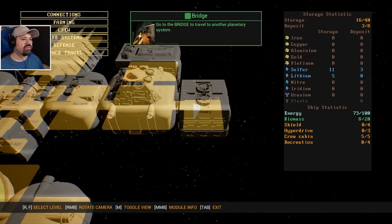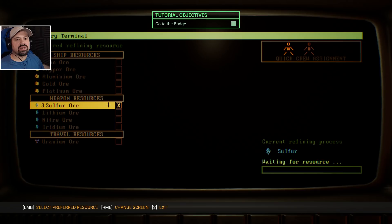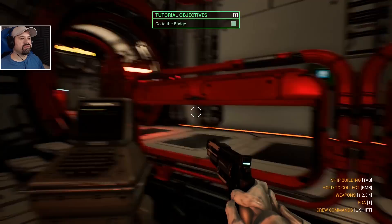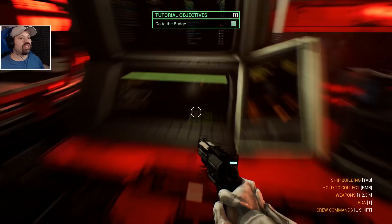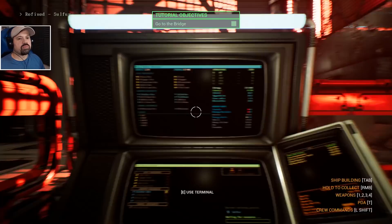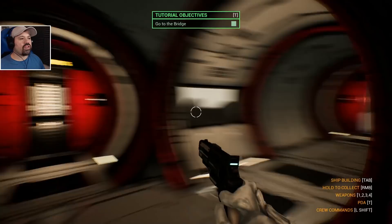Go to the bridge to travel to another planetary system. What is the refining next — sulfur ore, waiting for resources. Oh look at that — this guy is actually bringing the resources over, that is so cool! New materials have been refined — nice! And then of course the other guy is bringing more resources — that is nice!